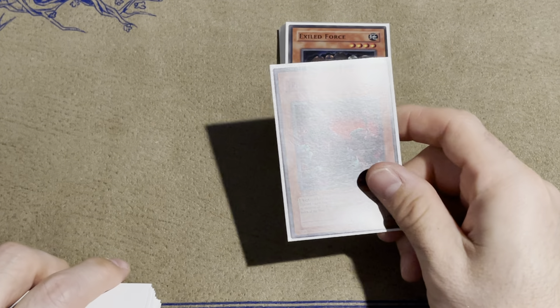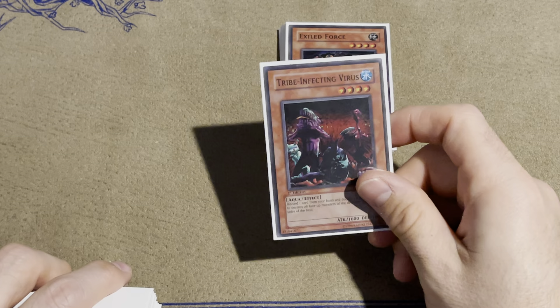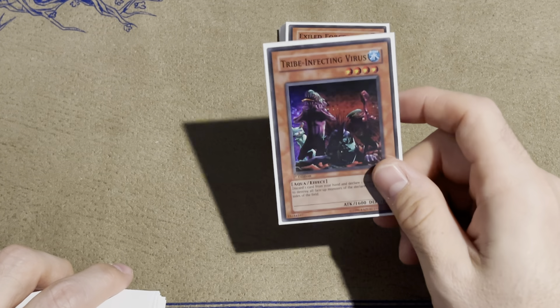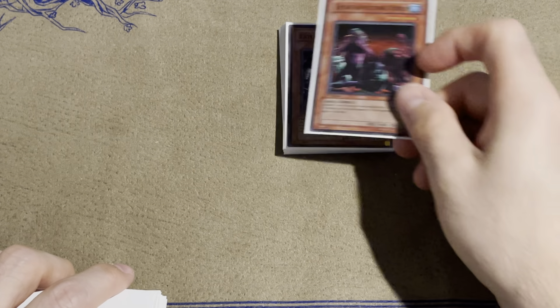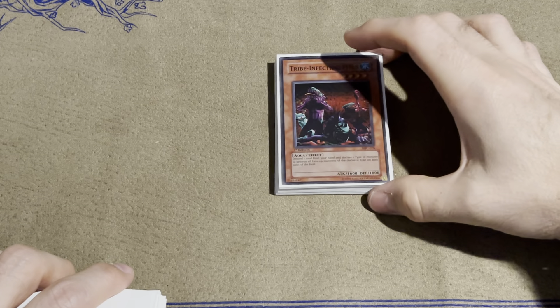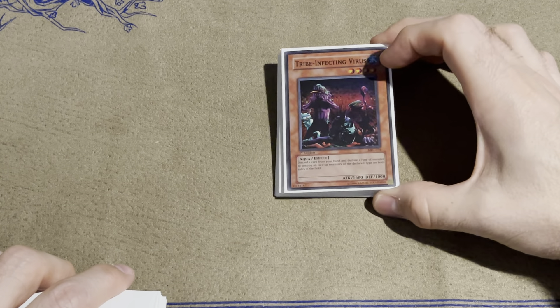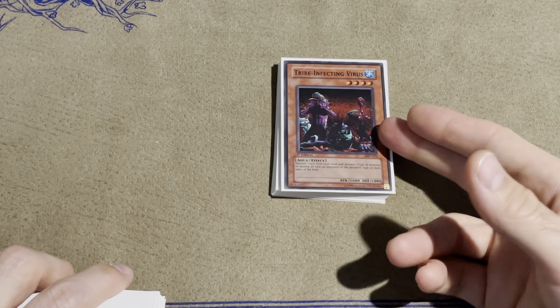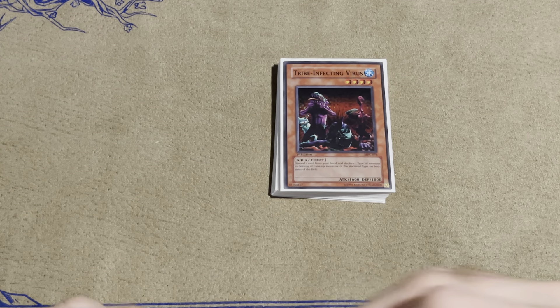One Tribe Infecting Virus. Sometimes you want to discard Ryukoki or Vampire Lord if you have it in your hand so you can Book of Life those later. It gets rid of chaos monsters so it's just a really good out. I don't run Sinister Serpent because there really wasn't room for it — it wouldn't be bad in this deck but I don't think it would be better than any of the other cards that are in here. Tribe Infecting Virus is just a good out to lots of different things.